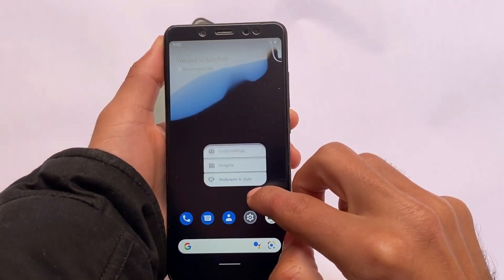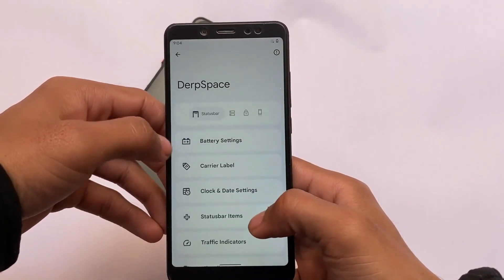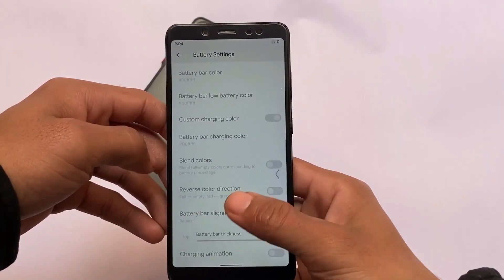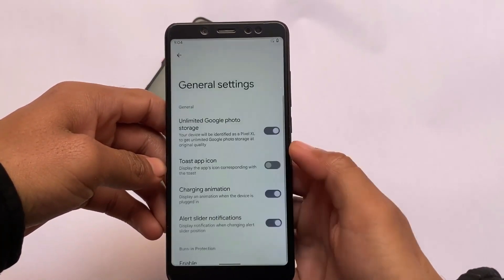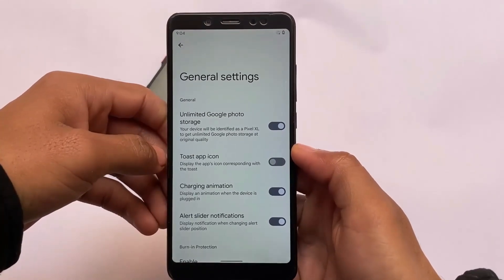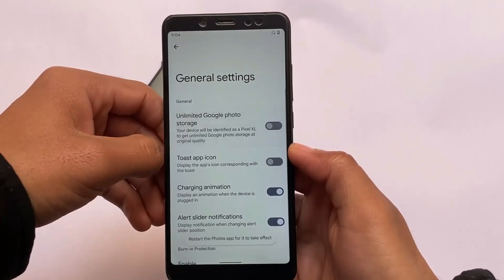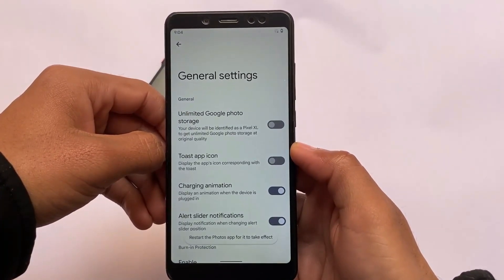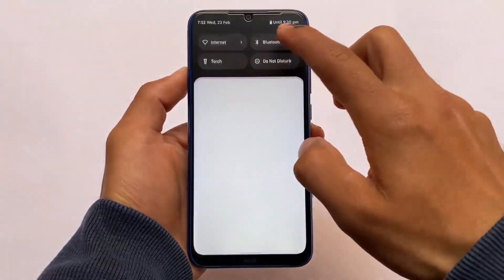You can set the lock screen password and do a lot of things — that is why I've included DerpFest OS in best ROMs of February 2022. It also includes some customizations and features: battery customizations, status bar customizations, quick settings, lock screen, system options, and an unlimited Google Photos storage option which you can enable or disable.